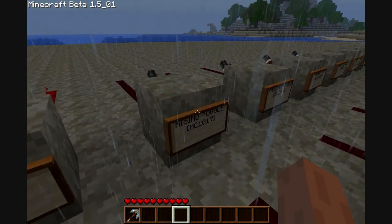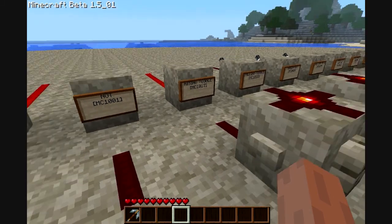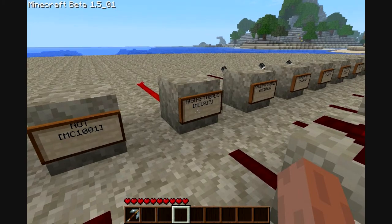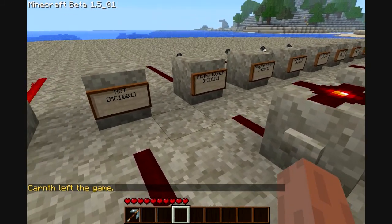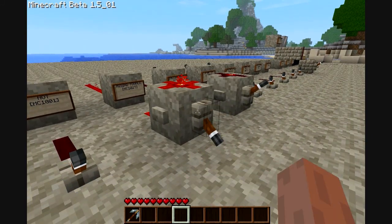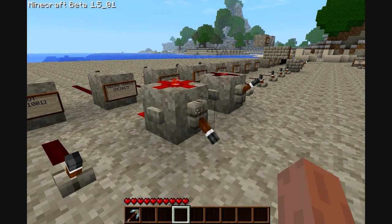This is a rising toggle. That means when I supply power to it, it'll produce power out — and it's a toggle. So the first time I supply power to it, it supplies power out. The second time I put power into it, it stops the power. If I supply power to it, it turns on. When I turn this off, it's still on. When I turn it back on again, it's off.